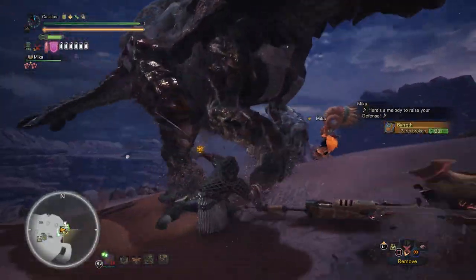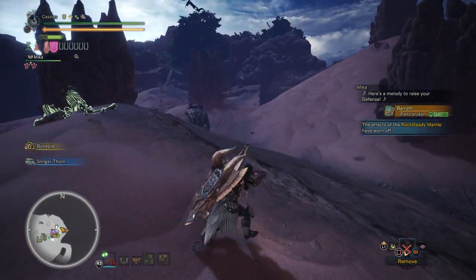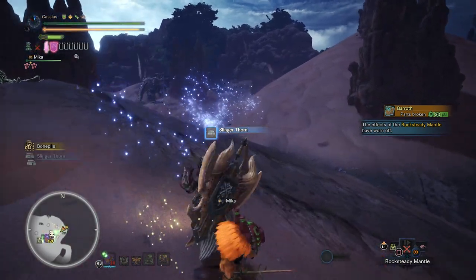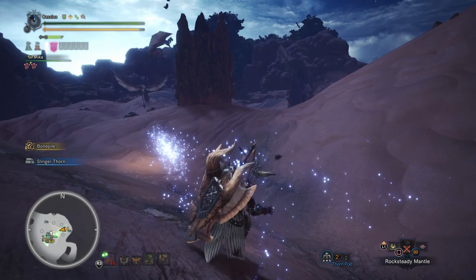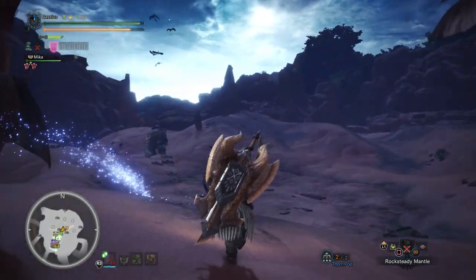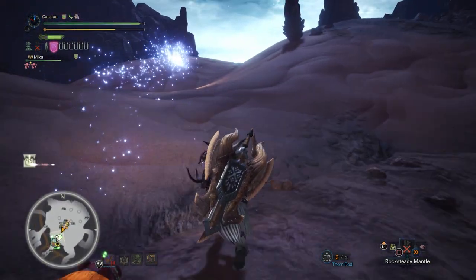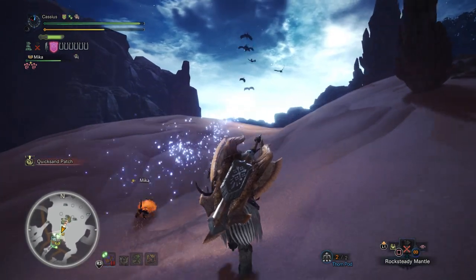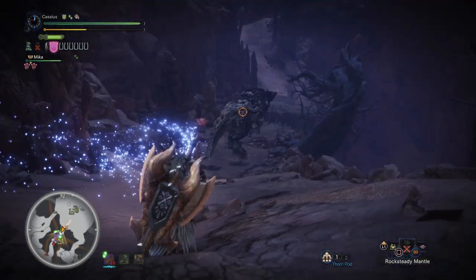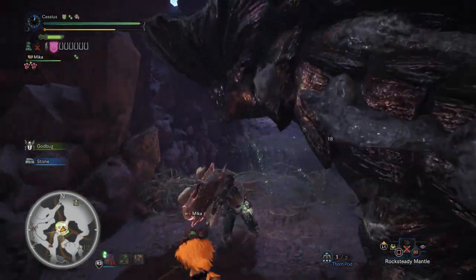That's it — it does insane damage. You can see from the monsters I'm fighting, it just pumps out easily. If you hit all your burst, a thousand damage easy. Even if you miss some, the initial hit of the Amped Elemental Discharge is like 300 damage — that's two barrel bombs. I did have three points of Weakness Exploit at one point but I don't find it absolutely necessary. I opted for Artillery instead, so let me know what you think about the set.